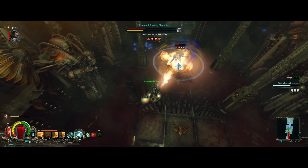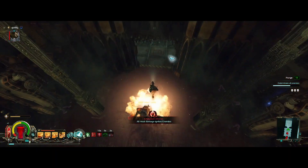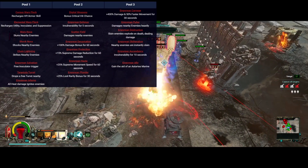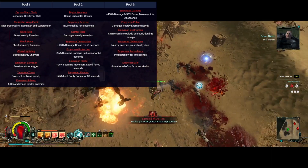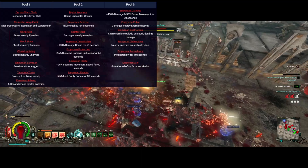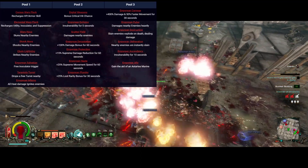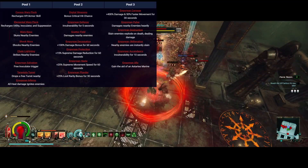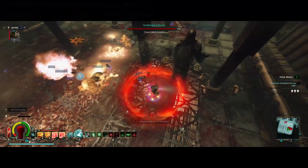Another big mechanic for this season are Empyrean Echo Spells — a collection of spells that have a chance to be cast whenever you kill an enemy that increases the body count bar. There are 3 tiers: tier 1 has simple stuff like Chain Lightning and Warp Flex Spawning; tier 2 has powerful buffs like invulnerability for 5 seconds and a 100% damage bonus for 60 seconds; and tier 3 has powerful spells like summoning an Astartes Marine, 400% damage and 50% movement speed for 30 seconds, and instantly killing all nearby enemies.